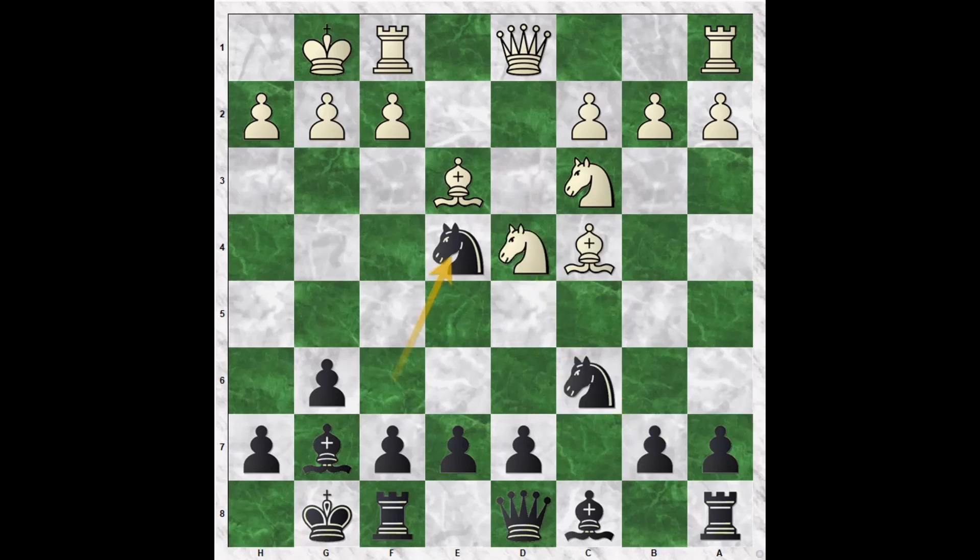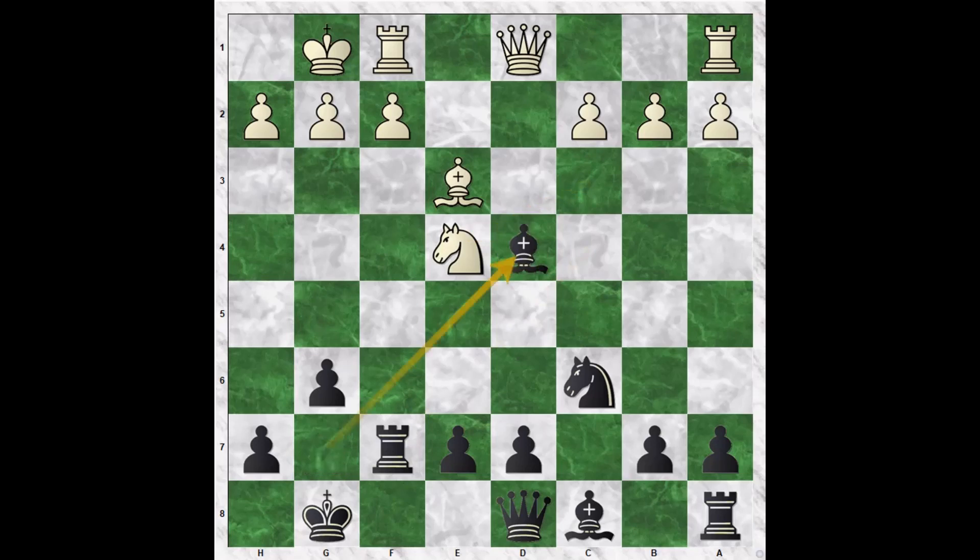So finally, we're going to look at Bxf7 in this castle short line by White. So Bxf7 check — since d5 is coming, Black gives up his bishop for a pawn early on. We're going to play rook takes f7, knight takes e4, bishop takes d4, bishop takes d4, d5, Ng3, e5, Bxe3. Our strength is in the center and it will be sufficient compensation for our position being slightly behind in development. Position is about equal.